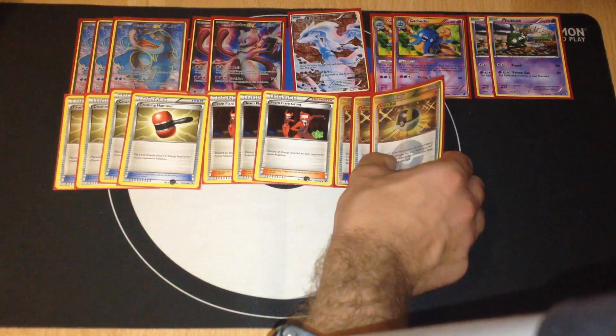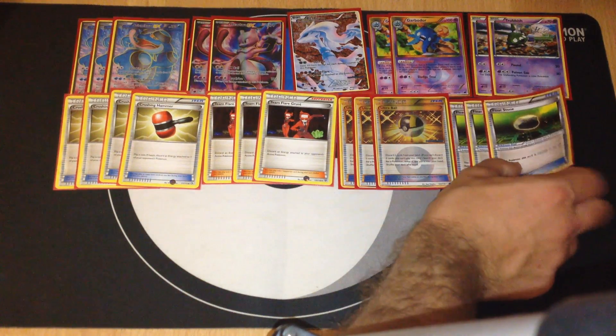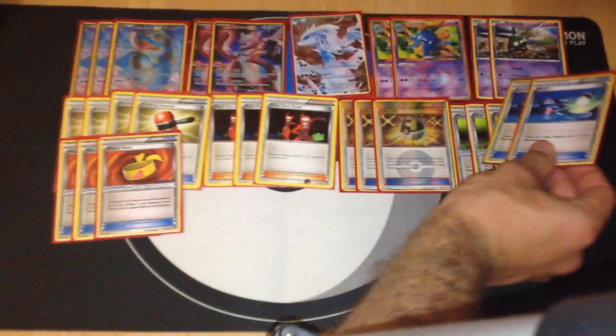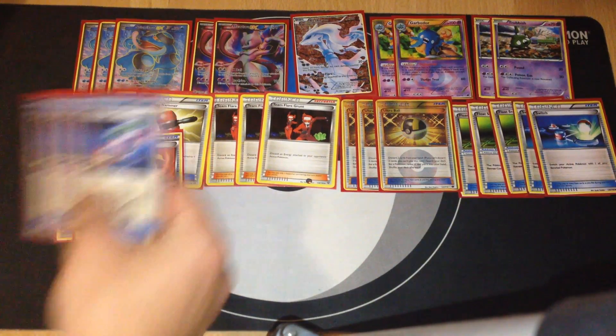For searching we have three Ultra Balls, and for retreat we have three Float Stones — also useful for Garbodor's ability. We also have three Muscle Bands, and for switching we have two Switches.